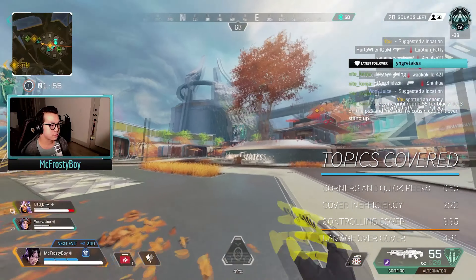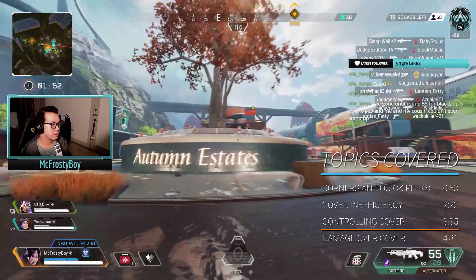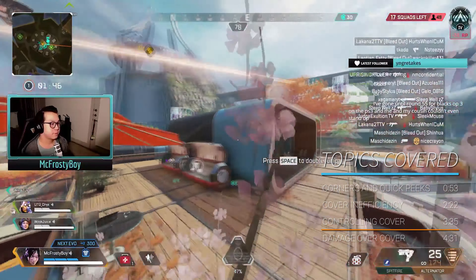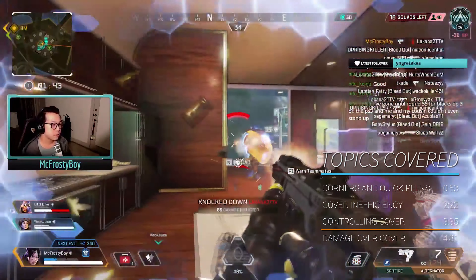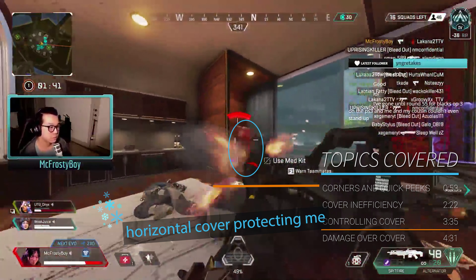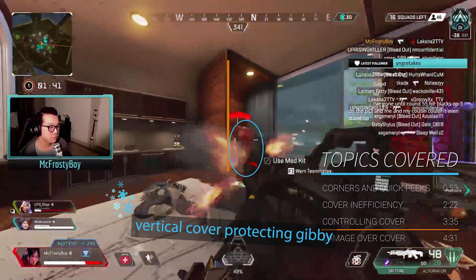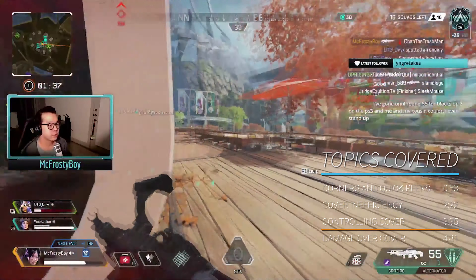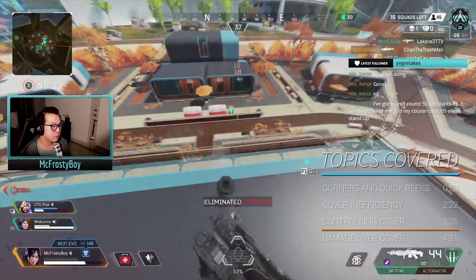In this example, we're going to see how proximity determines who controls a particular piece of cover. Our squad is moving in on a third-party situation, and we use a jump pad to initiate and negate the enemy's height advantage. After knocking the Wraith, I turn my focus to the Gibraltar. I move forward to seize control of the horizontal cover created by the Death Box and the knocked Wraith. Because I am closer to the horizontal cover, crouching will cause the cover to conceal more of my hitbox than if the Gibraltar crouched — which is generally what it means to have control over a piece of cover. The same idea applies to the wall that Gibraltar is using as vertical cover. Gibraltar's horizontal movement will do more to change how the wall affects our sightlines than my horizontal movement will. My cover is superior since I can continue to step to the right to invalidate his cover while keeping some of the protection of my vertical cover.